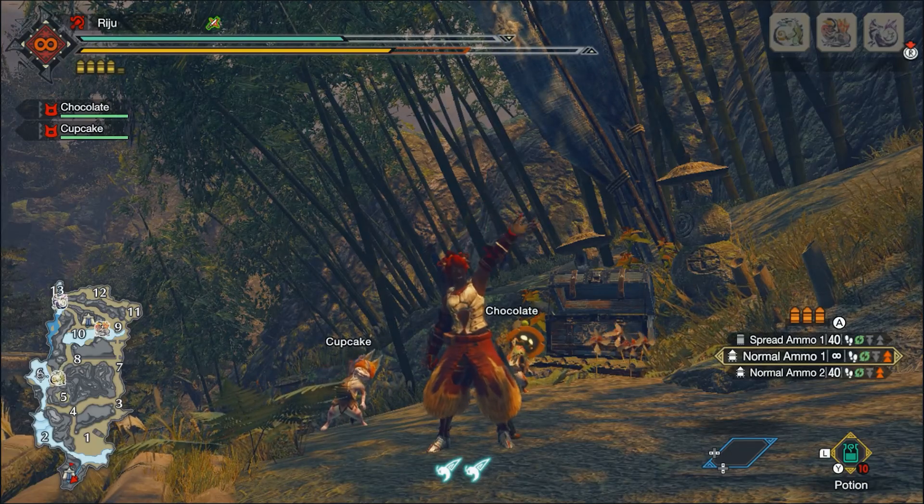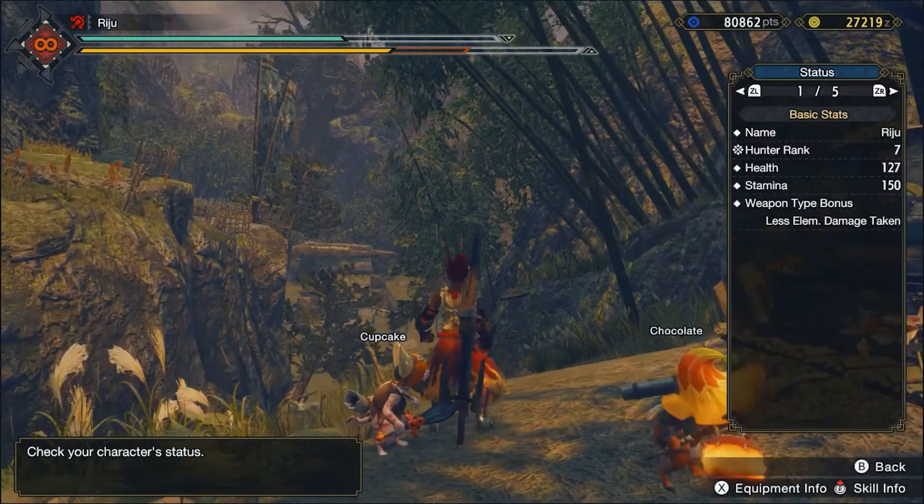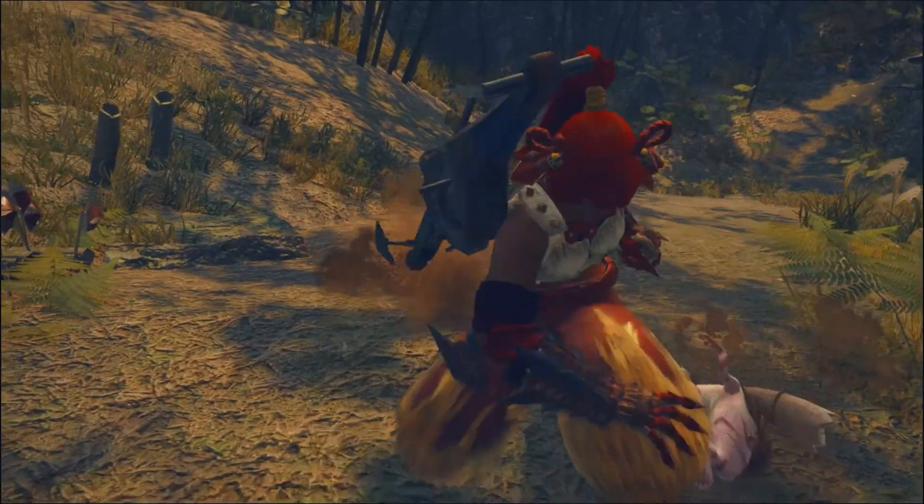So, you want to collect some Gargwa eggs? Well, let's get started! First things first, we want to fly over to the second camp in the Shrine Ruins.